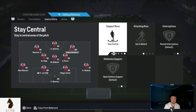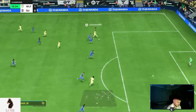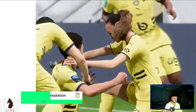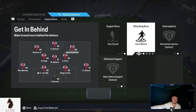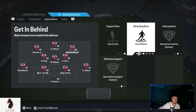My right centre-forward is on exactly the same thing as my striker — stay central and getting behind. It's key to have the right centre-forward on stay central and getting behind, giving us a nice attacking option in the middle of the pitch. I want my right centre-forward playing up front with my striker, staying in the central areas of the pitch and making penetrating runs in behind.